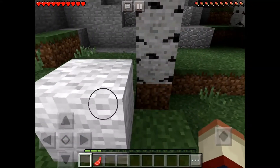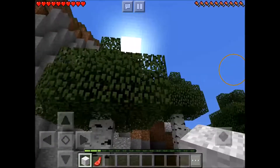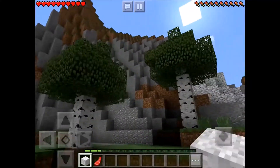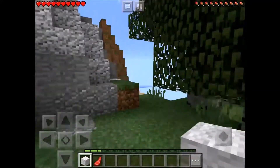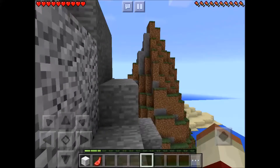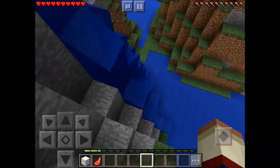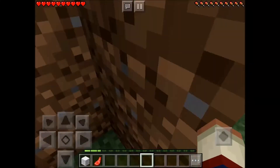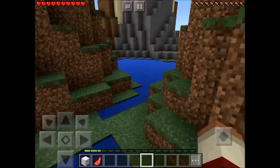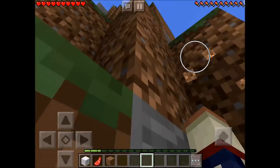I'll just place it down there so I have enough to make a bed. I'm looking to see if there's any iron on this wall, because sometimes I'm able to spot some, which is really good so I don't have to go into a cave. There are loads of mobs — I'm just gonna jump in here and try to find my way up this mountain.